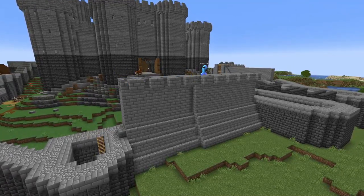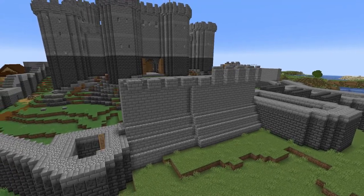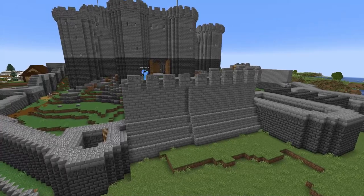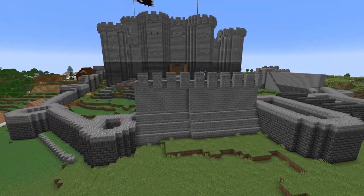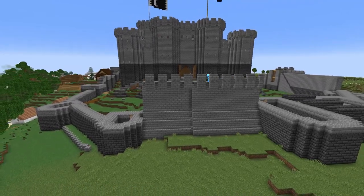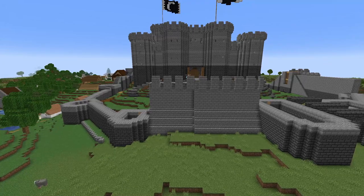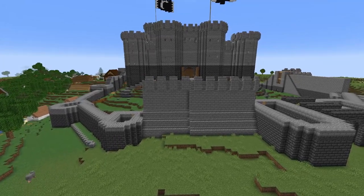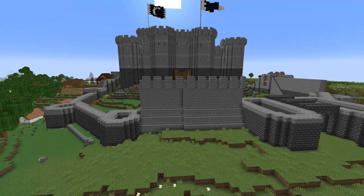I'm adding taluses to all the outer walls. Whether I add them to the towers will depend on how I go in Minecraft adding a sloped wall to a curved face — it may not happen. The other thing the talus will do for me is unify the look of the outer curtain wall as it comes up just above the top of the ironstone foundation. I think that's going to work really well.